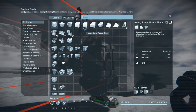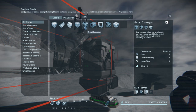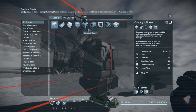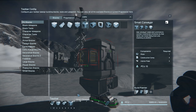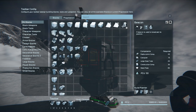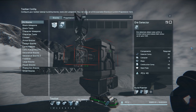We also need conveyors to connect everything. There are two types — look for the one with the little plus sign that lets you scroll through all options for your chosen grid. The small conveyor is for small grids; the conveyor junction is for large grids. We want the small one. We'll also need an ore detector — that's pretty much the basics.